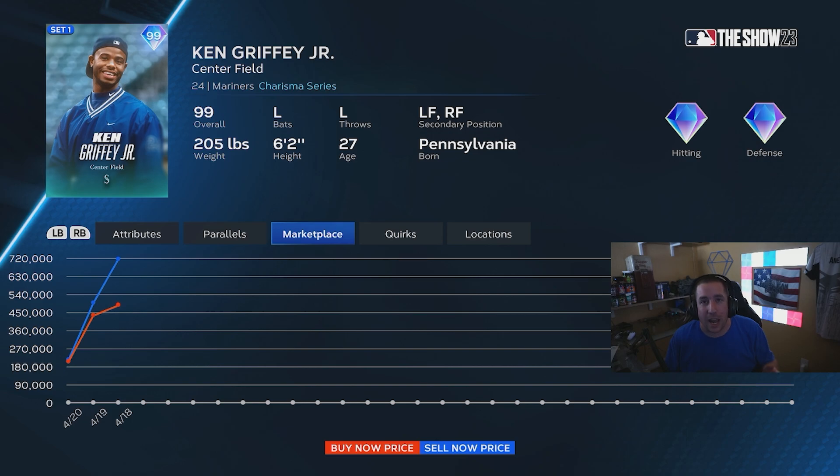If you grinded day one and got this card yesterday, it was going for upwards of 500,000 stubs. If you had seven hours yesterday to grind and get it, you could have made 500,000 stubs. Unfortunately I had to go to bed and go to work, so I couldn't do that. But for seven hours of grinding you could have made 500,000 stubs — that's roughly 70,000 to 80,000 stubs per hour. That's worth it, you just gotta grind.